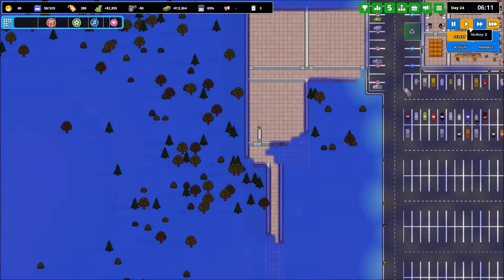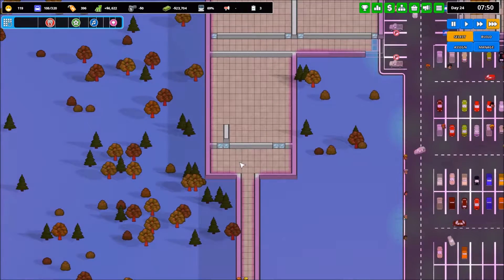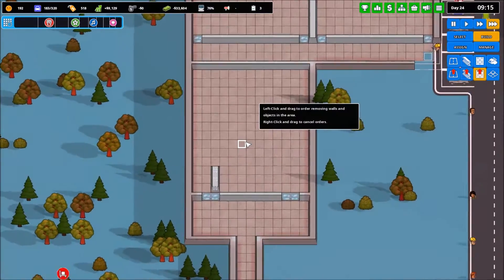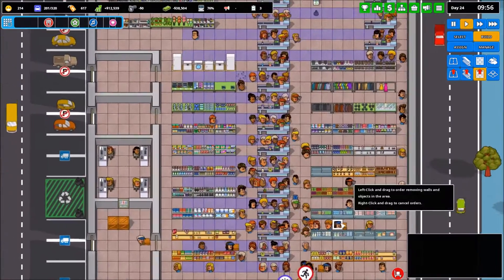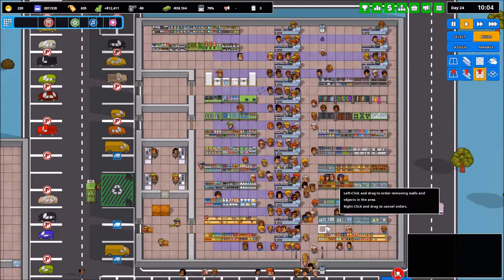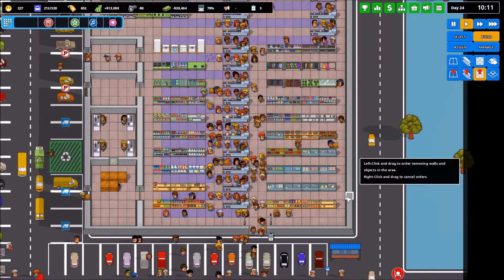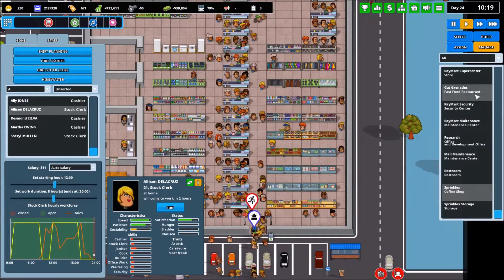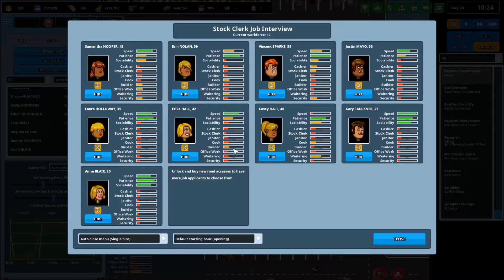You guys have been taking a long time to build this facility, and you're still missing spots over here. Why do you build things in a random order and not complete one area when you're in that area? Then we get things like a random wall here for no apparent reason. Look at how many empty shelves we're getting already — people are just shopping so quickly at Raymart during the day that we cannot keep up with the products on the shelves. It is ridiculous.